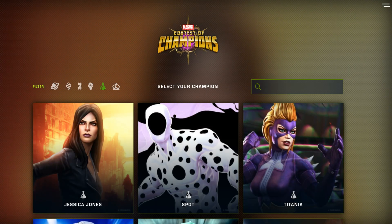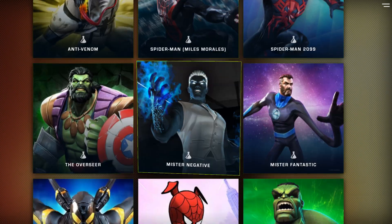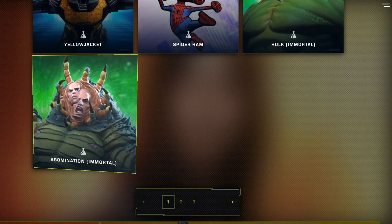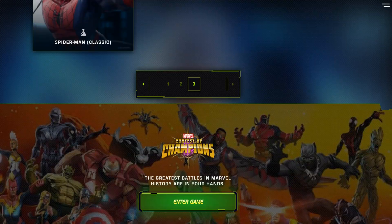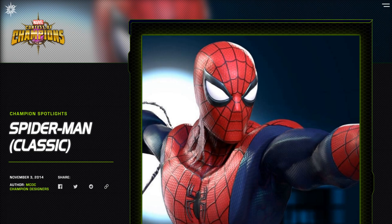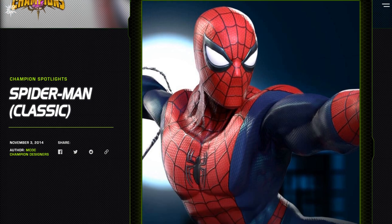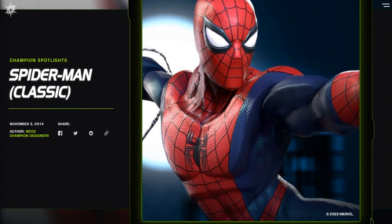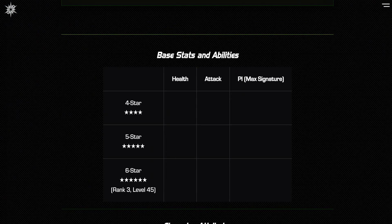If you go to the Champions and go to Science and then go down to Spider-Man OG, you will actually see — let me find him real quick — that his new design is actually in place. The new Spider-Man classic design is actually viewable right here in game. Another thing I noticed that was interesting is that they removed all his base stats and abilities.